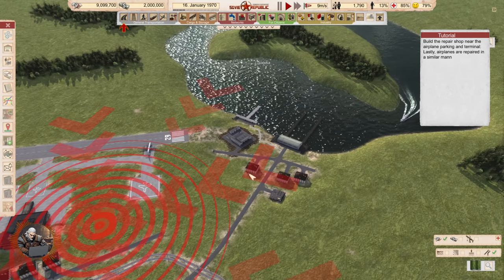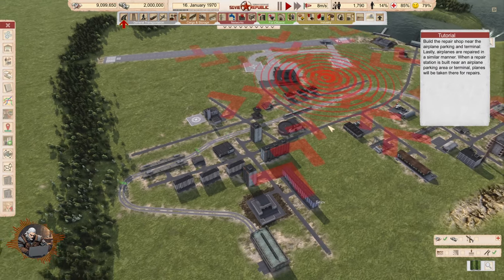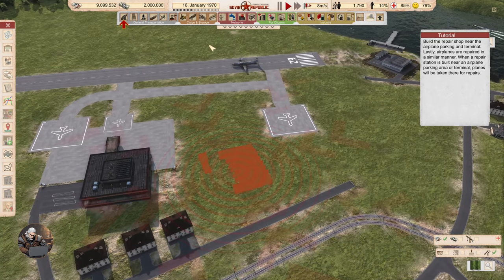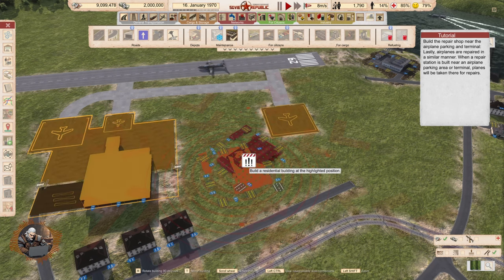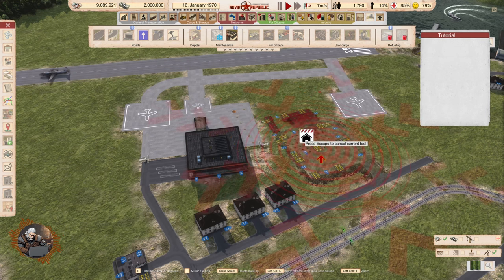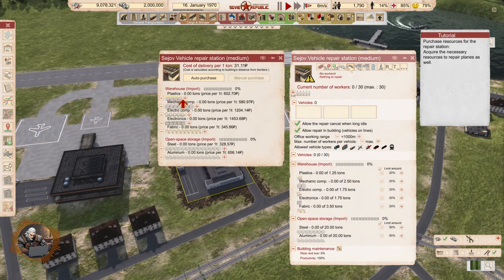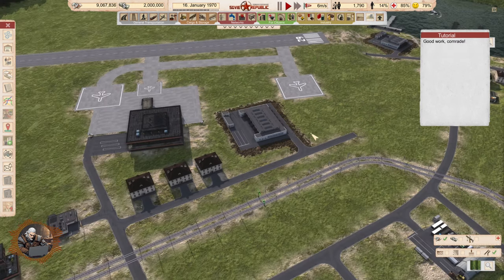Build the repair shop near the airplane parking and terminal. Lastly, airplanes are repaired in a similar manner. When a repair station is built near an airplane parking area or terminal, planes will be taken there for repairs. That makes a lot of sense. Excellent, Lenin would be proud. And we have to purchase the resources, of course, as usual.